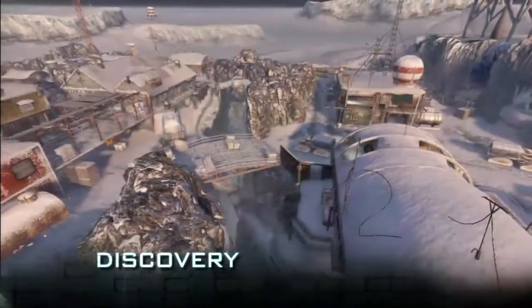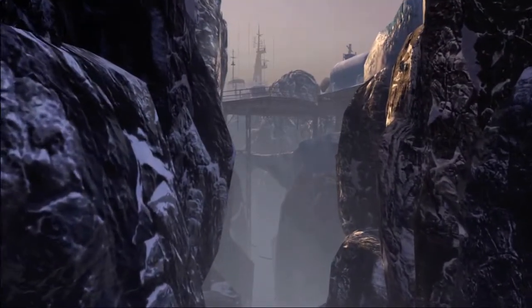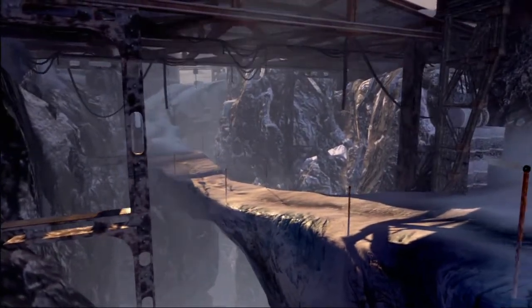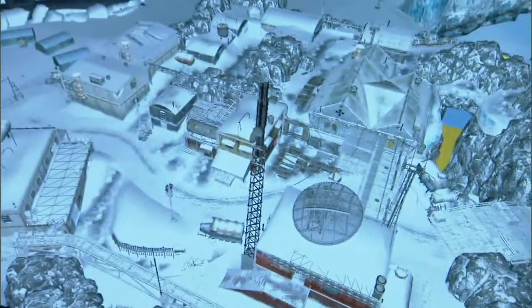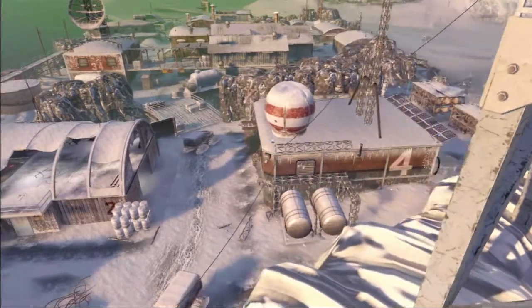Discovery is an Antarctic research station that was a German outpost left over from World War II. The two sides of the map are divided by a deep chasm, and you're always fighting for control over the crossover from one side to the other. My tip for Discovery is learning the layout, understanding how the chasm impacts gameplay flow, and always being conscious of your exposure to long-range weapons.